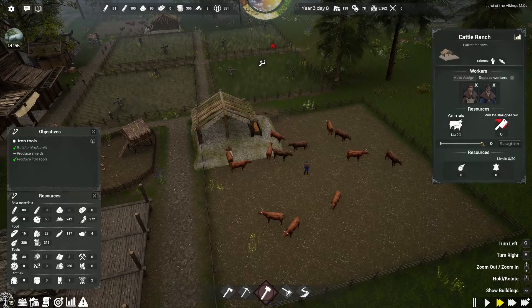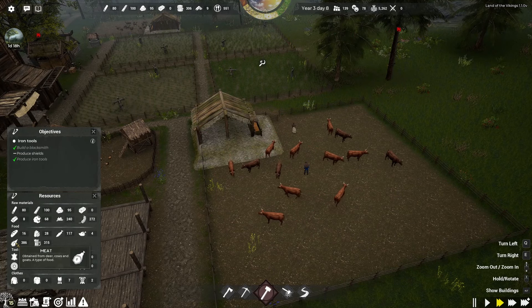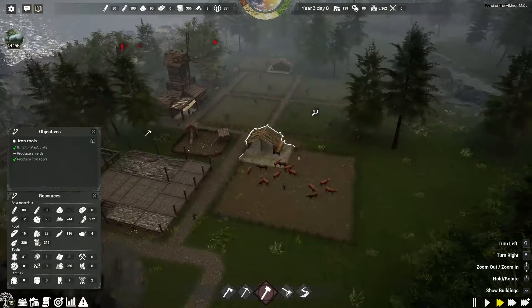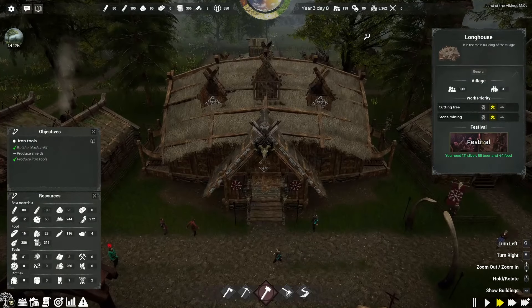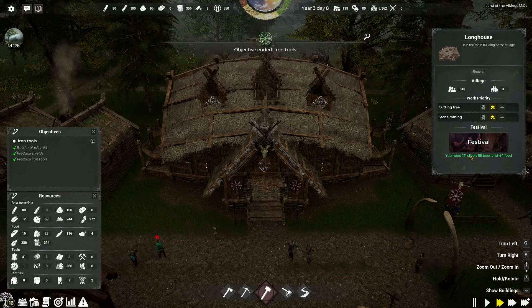If we do the sweet slaughter, that would give us meat if we really needed it, but we don't because we've got a lot coming from hunting. Look how much booze we have — I'm surprised we haven't had to build a pub yet, some kind of mead hall. Should we hold a festival? Celebrate our good fortune. 88 beer, 44 food, 121 silver.